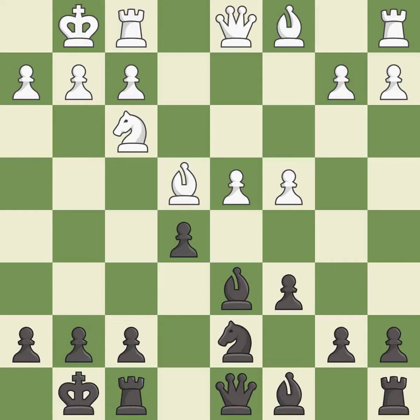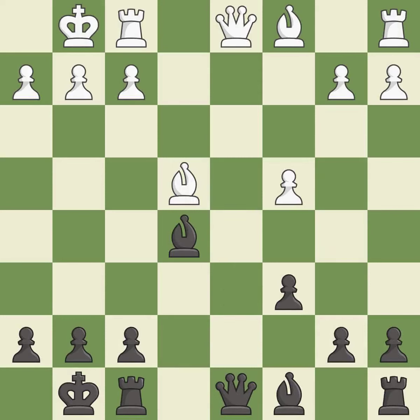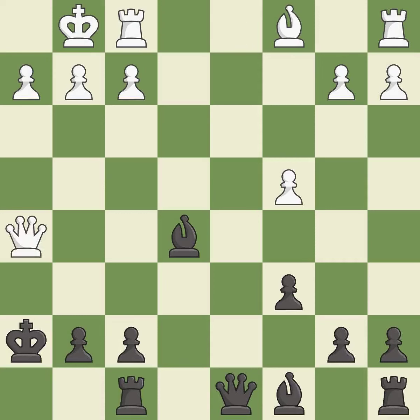This strikes at the center, countering the opponent's ability to grab space. This wins a pawn. Recaptures. Takes back. Recaptures. This is the only move that works. Takes back. This forks pieces by creating a simultaneous attack.